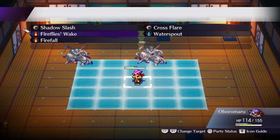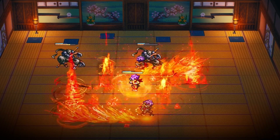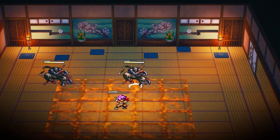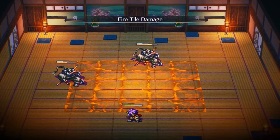Some actions and skills can be done right away, but some will require charging time before being used, such as Iboromaru's dust veil ability. Some skills also leave an area of effect, which can be seen by the colored tiles on the grid. Water spout, for example, leaves flooded tiles that deal water damage to your enemies and yourself while standing on them.